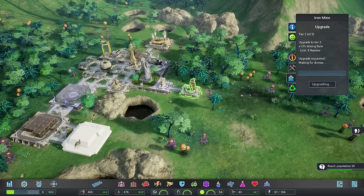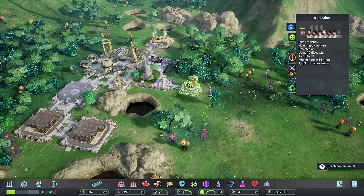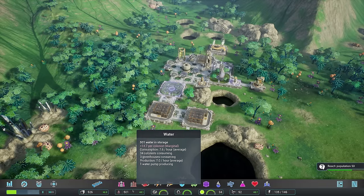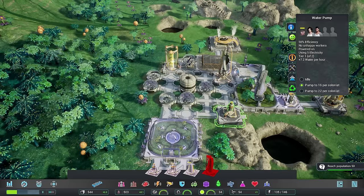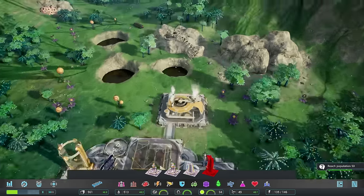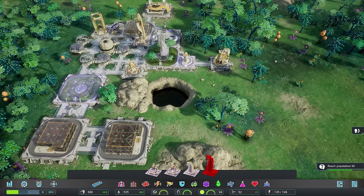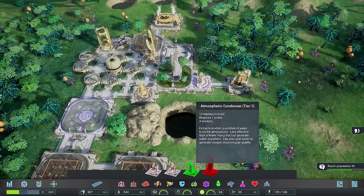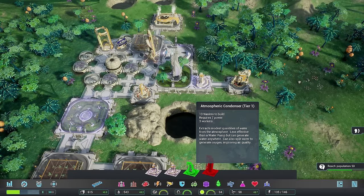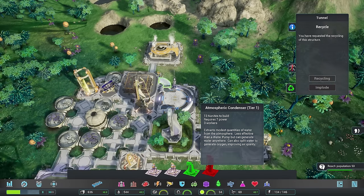Let's upgrade the iron mine one more time - another 13% mining rate, from 0.74 to 0.84 per hour. We're barely up on water so let's get some water up here. I'll upgrade the water pump - plus 55% rate. 7 per hour is pretty average, and once upgraded it'll be about 11.2 per hour - that's pretty good. An atmospheric condenser extracts modest quantities of water from the atmosphere - less effective than a water pump but can generate water anywhere. You can also split water to generate oxygen, improving air quality. Let's do that - I'll put down an atmospheric condenser.